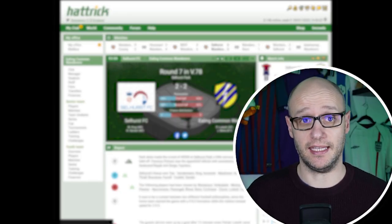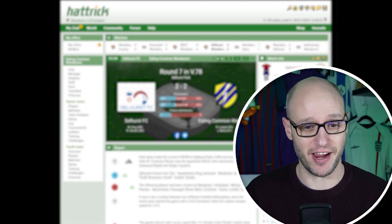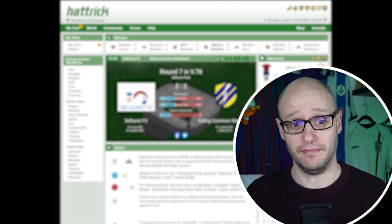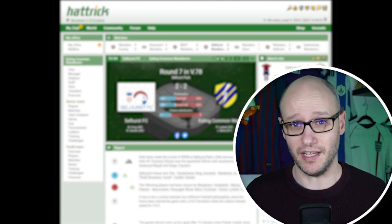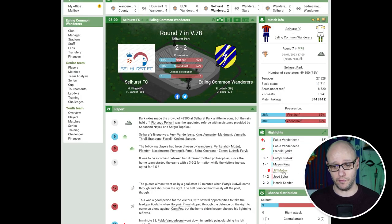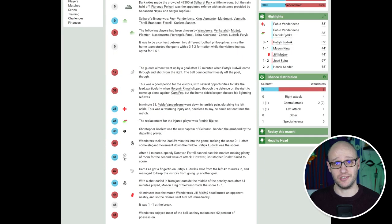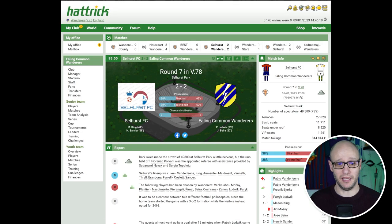Before we go into our game I don't know what the score is, so I'm excited to see this and share my reaction with you. We're playing Selhurst FC. Now we played them away prior to this game and we drew two-all. Selhurst FC are a new team in our division and we got a man sent off in the 44th minute while it was 1-1. Chance distribution we had 8 to their 3, so probably the better team there. Possession was 62% for us. I truly believe we would have won that game but we got the man sent off. So I feel like this is a bit of a revenge game going into it — we're at home so I'm expecting to win.